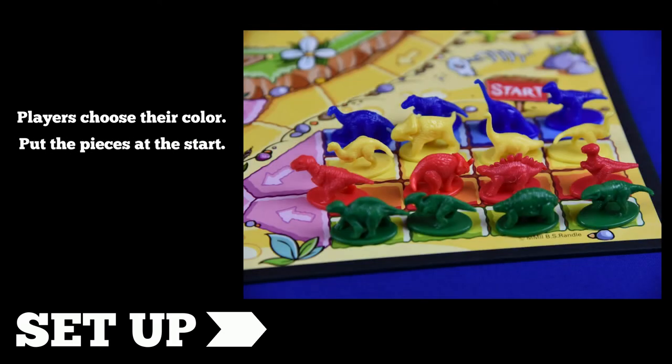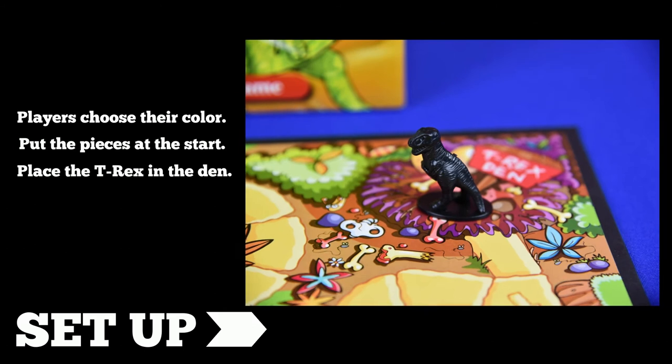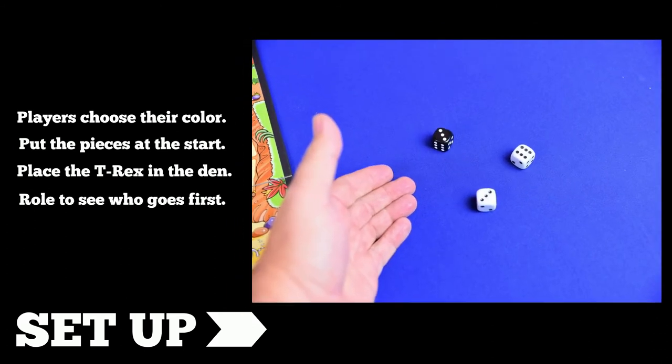To set up, players choose which color they wish to be, then place their dinosaurs at the start. The Tyrannosaurus is placed in his den. Each player rolls the three dice to see who gets the highest number. Whoever gets the highest number goes first, followed clockwise around the board.